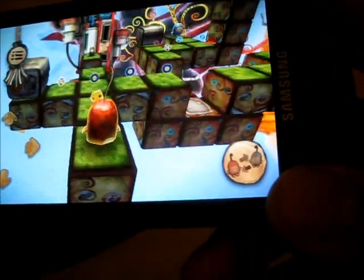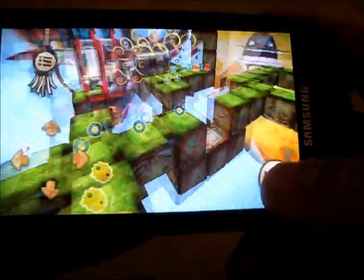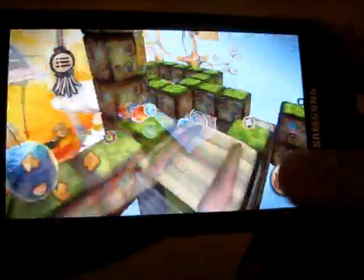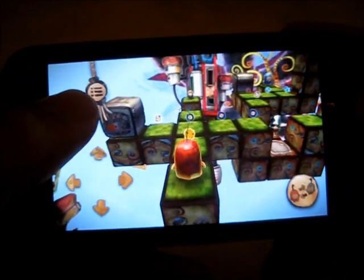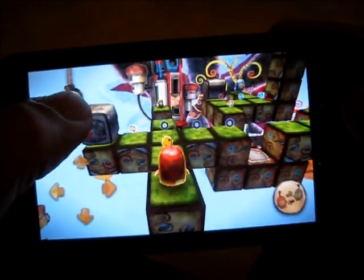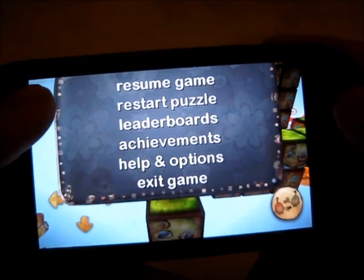On the bottom right here, we have the character switch button, which switches between Elo and Milo. You can use it as many times as you want — there's no limit. The little rope pulley up here is for the game menu. You have all your options right in there.